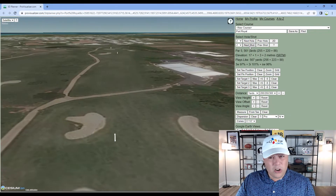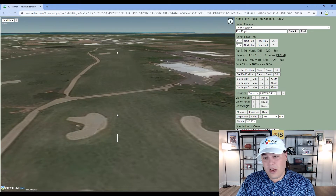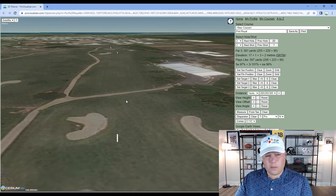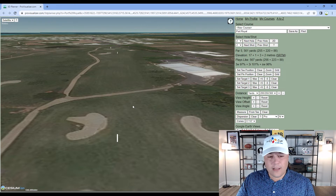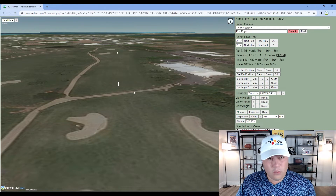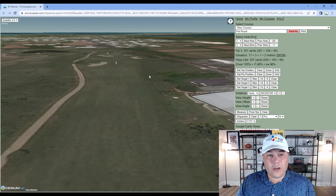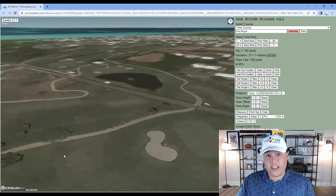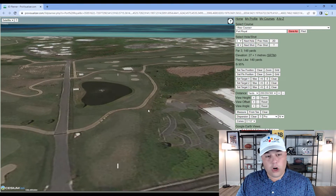Hole two is a par five — the first true scoring opportunity. Longer players can take some bunkers out of play. It plays slightly uphill for the tee shot. Most players will have the length to get it over a patch at 300 yards carry, leaving around 220-240 yards into the green, which should be a clear look at eagle.